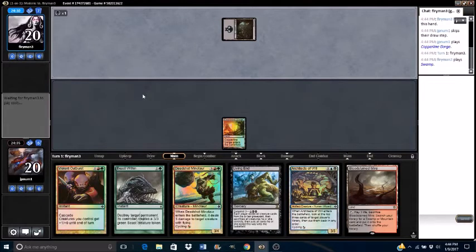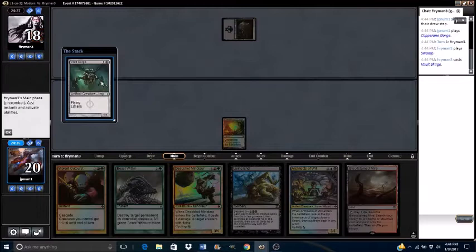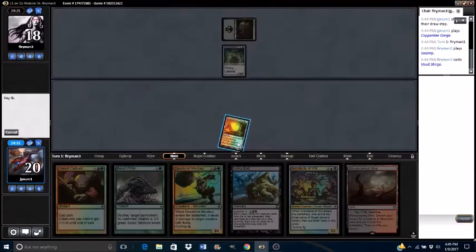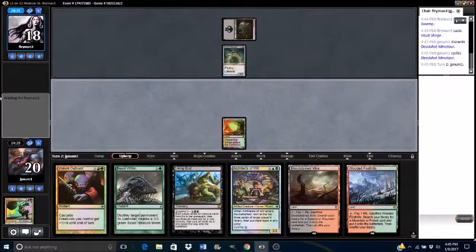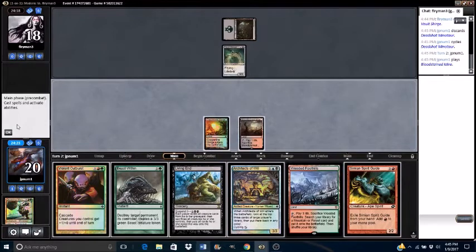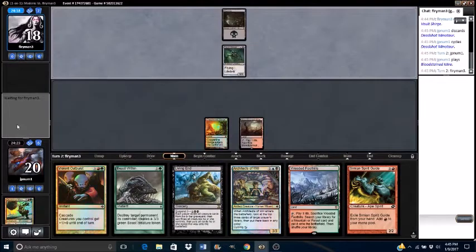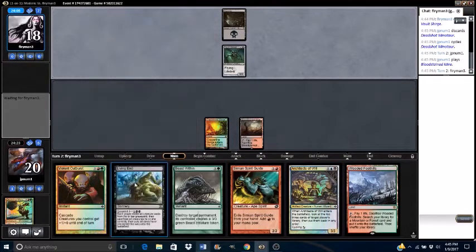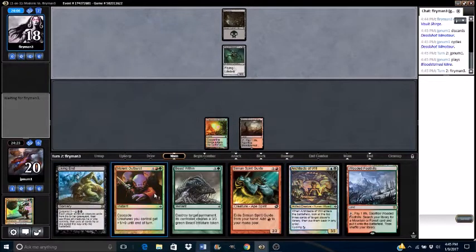Seems like they're playing a Rack. Vault Scourge — that's fine. Go ahead and cycle a Deadshot Minotaur here. Draw a Spirit Guide, play Bloodstained Mire, pass turn. Unfortunately, we had a Living End in our opening hand, but we had Cyclers and a Cascade Spell.